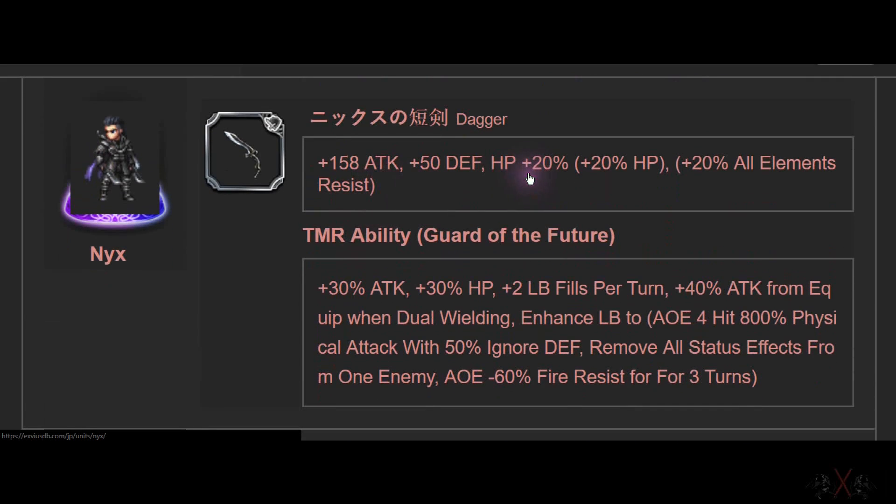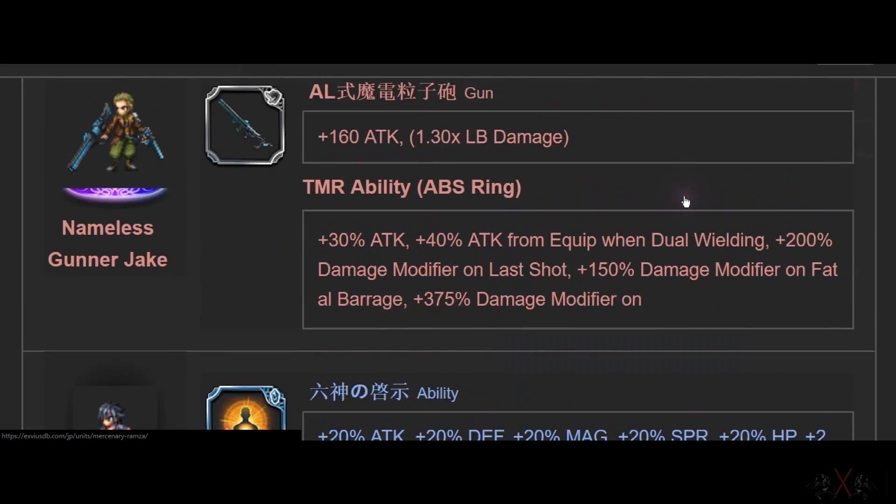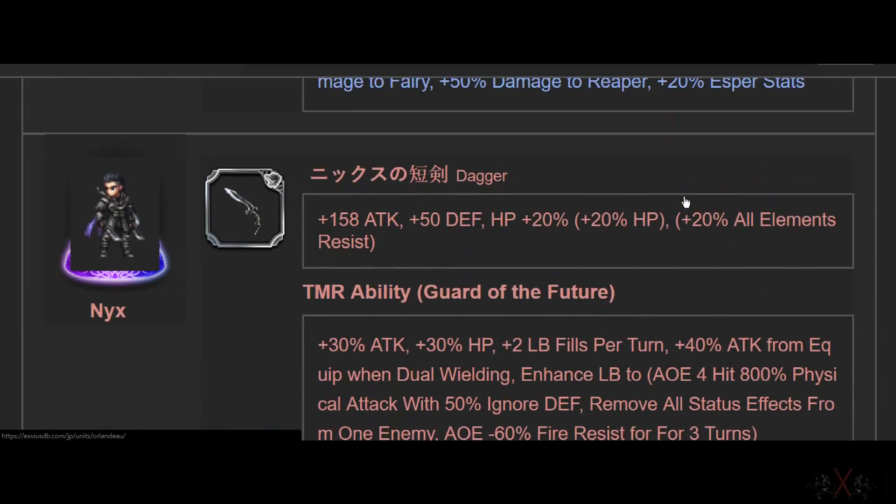Next is Nyx. He has one of the best daggers in my opinion — 158 ATK, HP, Defense, and all resistances. If you build this you get 40 already. With my other gear, that's another 30. Four of them and you have about 120 resistance.